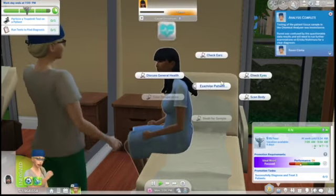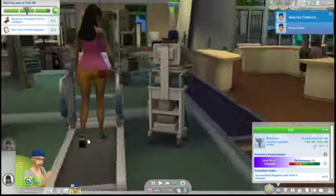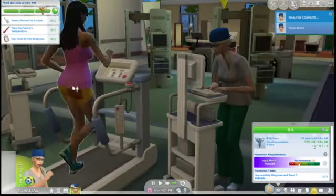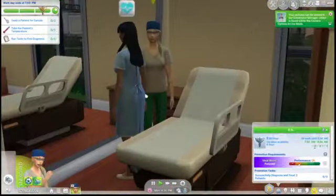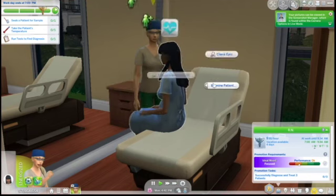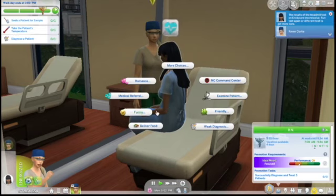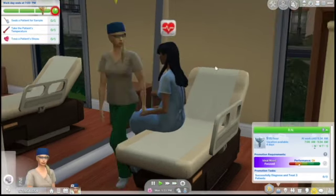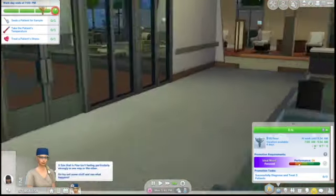We're watching the next patient — she's got a headache and steam coming from her ears, which sounds like Bloaty Head to me. We're going to give her a treadmill test anyway even though we're pretty sure we know the problem. Also, looks like one of our co-workers died and is now a ghost. We're now at gold, so that's pretty good. We're going to choose Floaty Head because of the steam and the headache, and it looks like we got that one right.